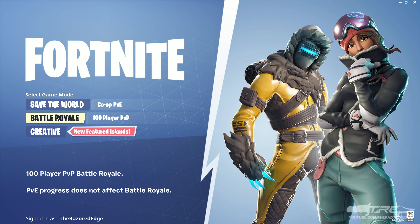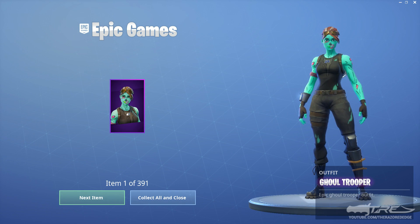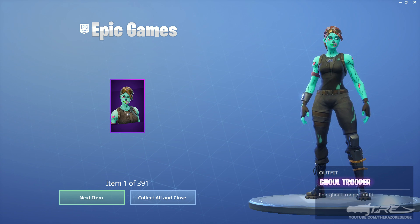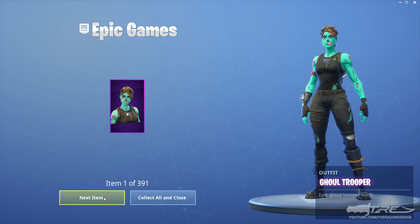Oh man, I'm so nervous — it's gonna take a sec to load. It should pop up on the screen saying Epic Games sent you something like that. Okay, here we go — look at that. There's my Ghoul Trooper right there! Oh my god, I can't believe I'm actually gonna be able to play as it. I have 391 items.